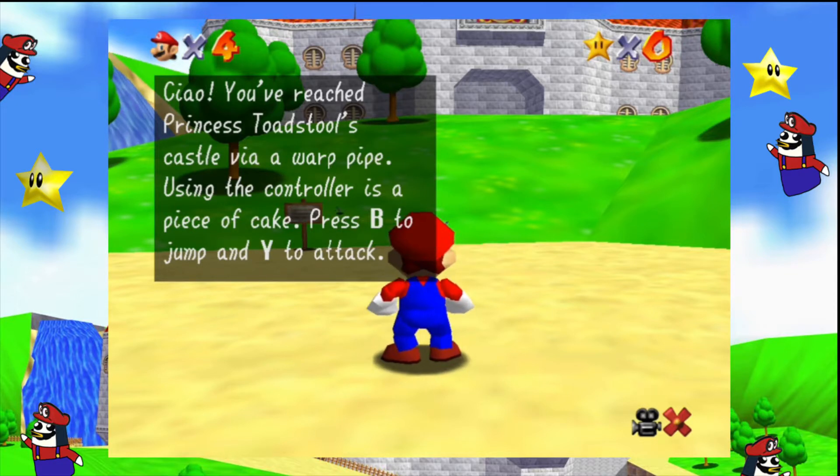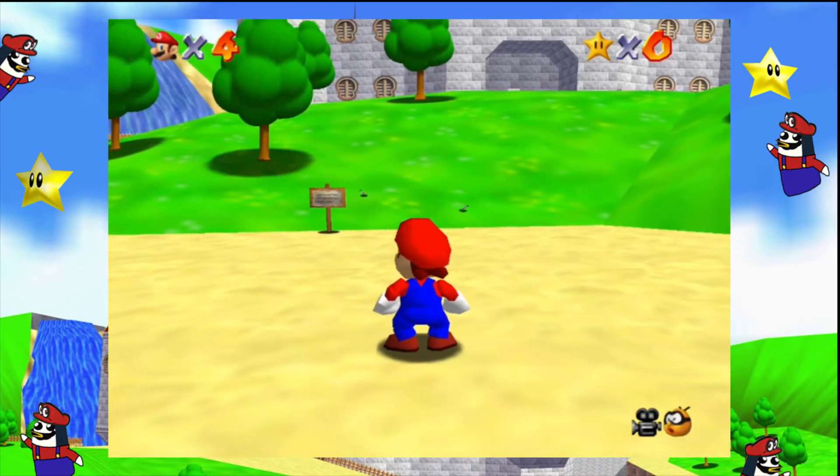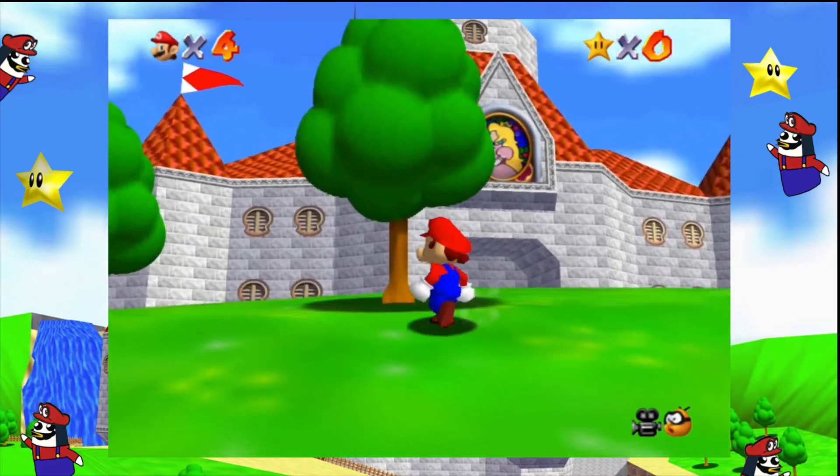You've reached Princess Toadstool's castle via a warp pipe. Use the controller — jump and Y to attack. There's a flashing arrow — press A to read signs. Good thing they tell you that after you have to use it. Let's not be too harsh on them, this is 1997 tech. Press A to read signs, use the left analog stick to move Mario around. Now head for the castle — or just walk around in trees. He just climbed a sign. Don't you remember when you climb on trees, all the way to the top he does a handstand and then flips off?